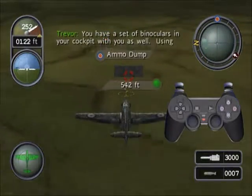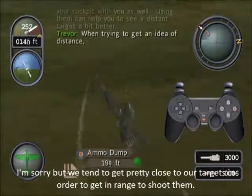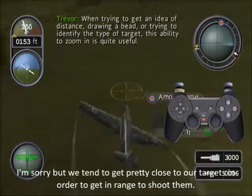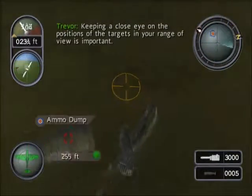You have a set of binoculars in your cockpit with you as well. Using them can help you see a distant target a bit better. When trying to get an idea of distance, drawing a bead, or trying to identify the type of target, this ability to zoom in is quite useful. Keeping a close eye on the positions of the targets in your range of view is important.